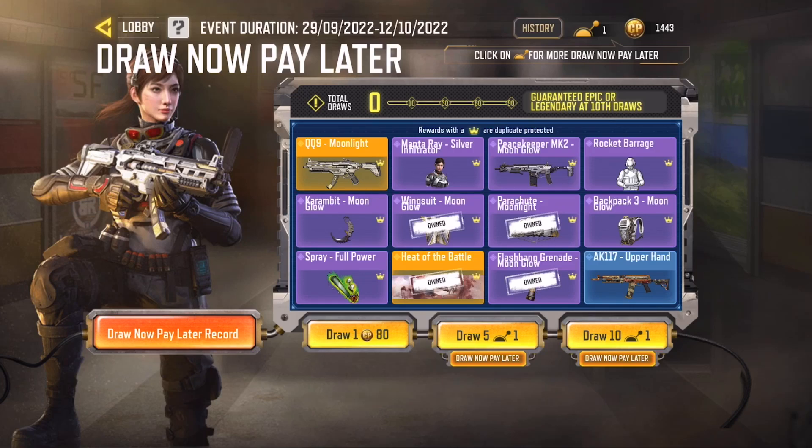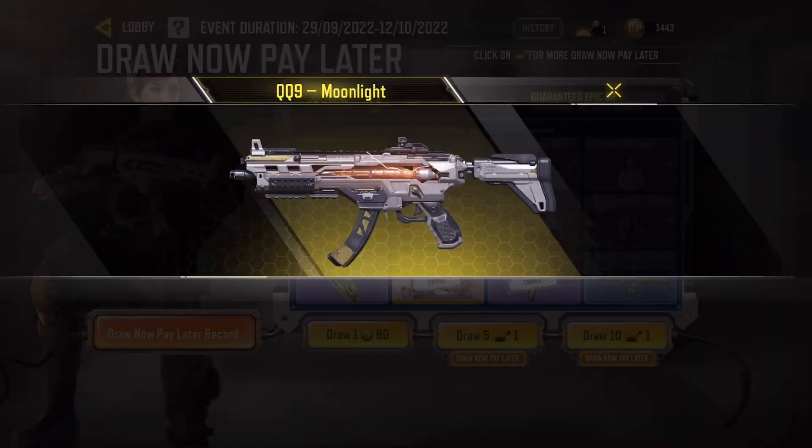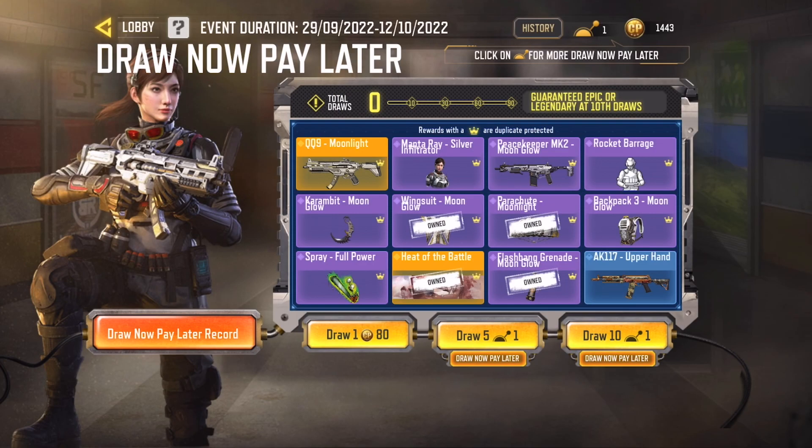Yo guys, Aaron here. I'm going to open the Draw Now Pay Later for this Legendary QQ9 Moonlight. Pretty cool skin. I definitely want the QQ9. This is like the second or maybe third time they've done a Draw Now Pay Later type thing.